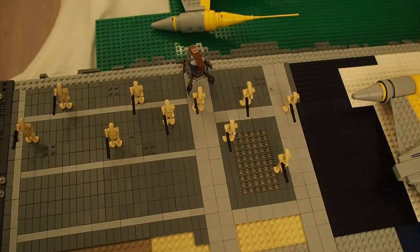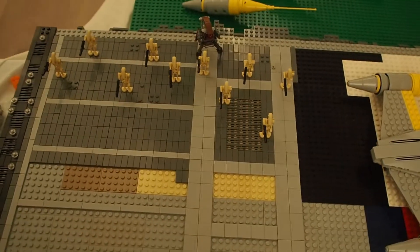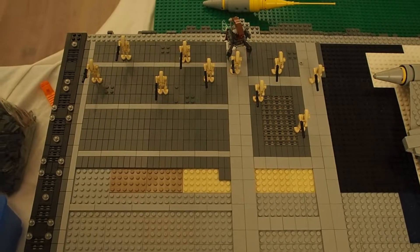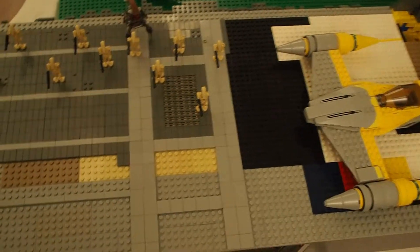In the movie there are three droidekas in the hangar. So we will have to give them a place in this hangar.